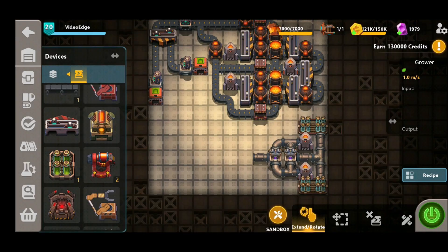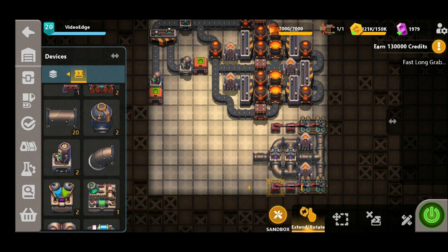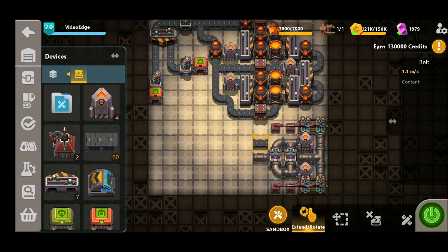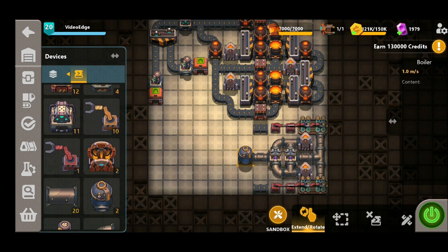A key part of producing the oil is the algae production. In order to do that we need to place down some grower buildings — we're going to place down four on the right hand side, two at the top and two at the bottom, making sure to select the recipe otherwise nothing's going to be produced. Then we're going to use two long grabbers at both the top and the bottom to export this algae onto the belt. The other element of the oil production is the steam element that goes directly into the compressor.